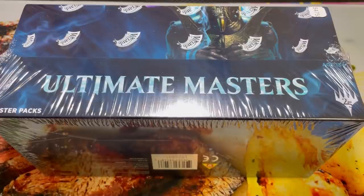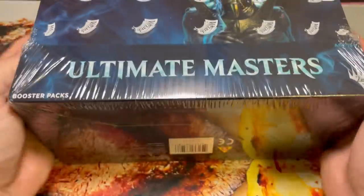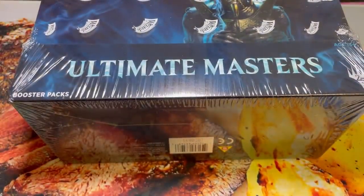Hello everybody, welcome back to Kraken Pack 70G. Matt here. Today we have a box of Ultimate Masters. If you haven't had the opportunity yet, please subscribe, like the video, leave me a comment — that's how you get on the giveaways. Also, there are some links for Magnolia Gaming in the description if you need some Magic for yourself.